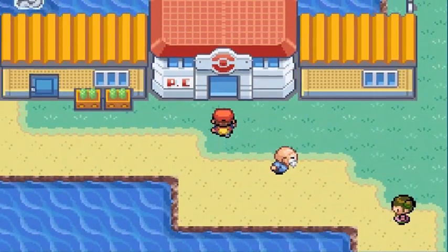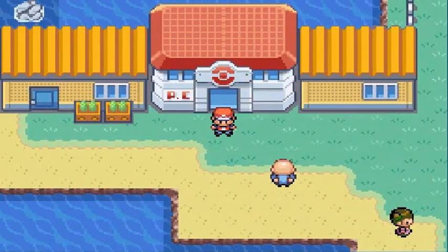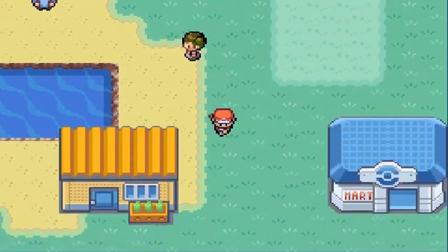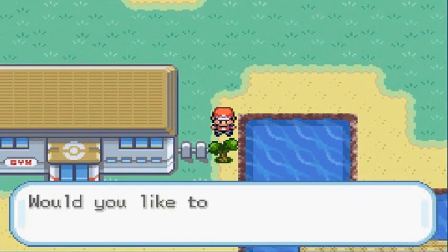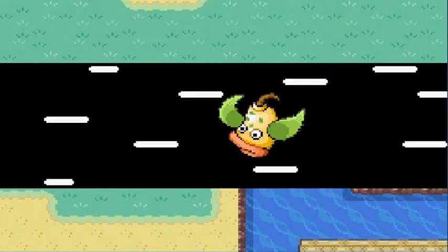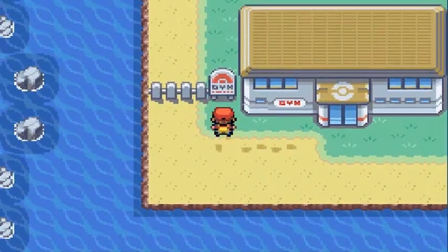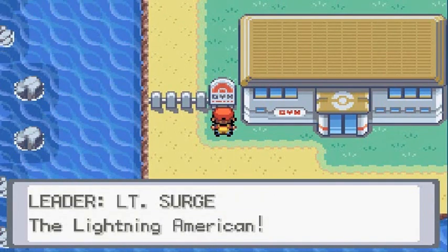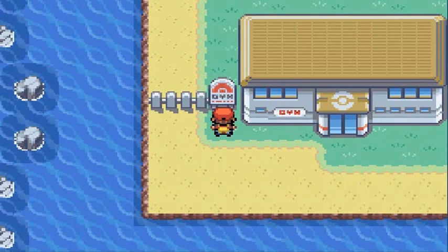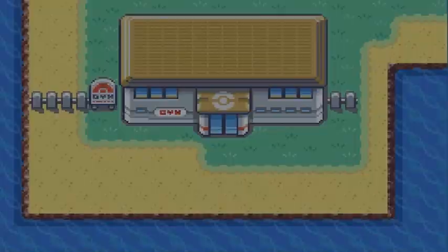First and foremost, we need to heal our Pokemon — I'll be right back. Okay, we're back. Healed up our Pokemon; we're in tip-top shape. Now we're going to cut down this tree with Sir Razor. Here's the next gym: Vermilion City Gym. Leader: Lieutenant Surge, the Lightning American — also known as Guile from Street Fighter.